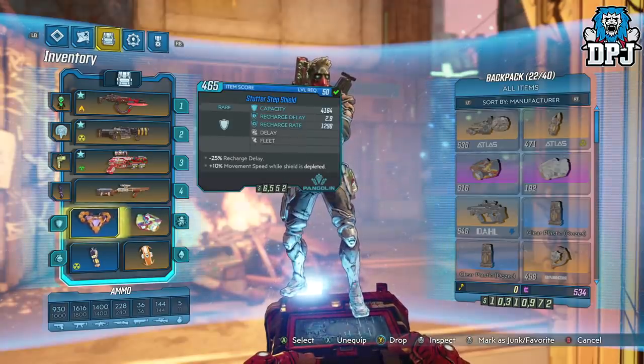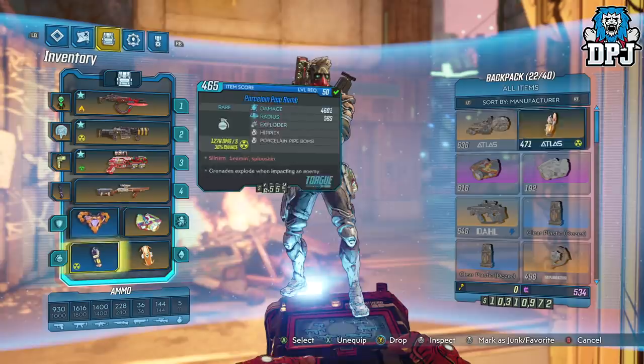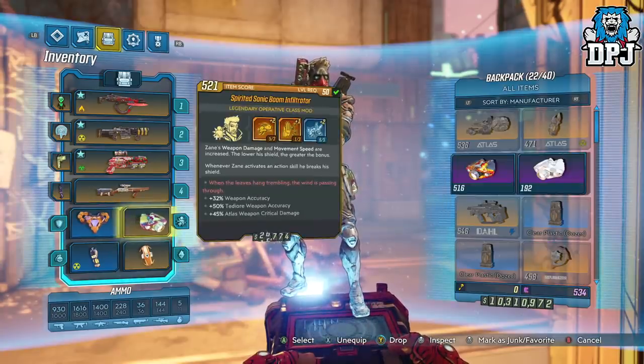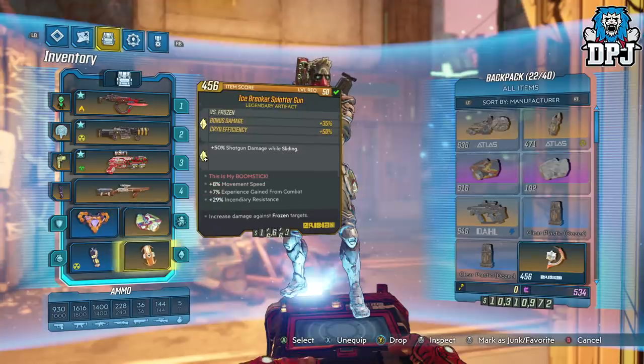We also have this shield here. I did have a legendary version in my vault, but when I joined my mate's game and got kicked, I came back and my vault was empty — I lost about 20 items. A legendary version of this shield had a 10% movement speed bonus on it, and it disappeared with everything else. So this is the only one I can showcase today, but you can get legendary versions, so look out for a legendary version of this shield — it works perfectly with this setup. Then we have the artifact with 8% movement speed: the Icebreaker Splattergun. I've just been randomly farming legendaries all over the game on Mayhem 1, 2, or 3 — there's plenty of farming guides out there.